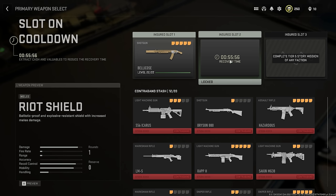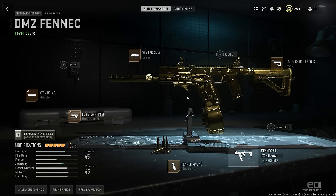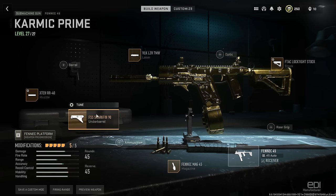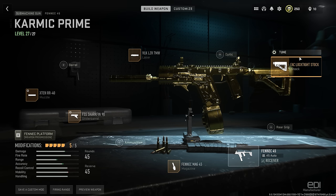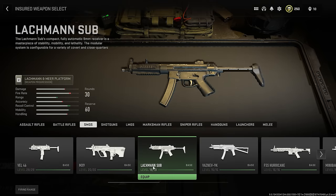Combine that with a second insured slot with a Riot Shield and you've got a crazy good combination. In a trio, I definitely recommend someone run some sort of AR or SMG, and I highly recommend the Fennec — the VOK Laser, the X10 R40 Muzzle with this tuning, the Shark Fin Underbarrel with this tuning, the Fennec Mag 45, and the F-TAC Loctite Stock with this tuning. Another amazing sub you could use is the Lachman sub, and we've also found the TAC-56 to be amazing as well.